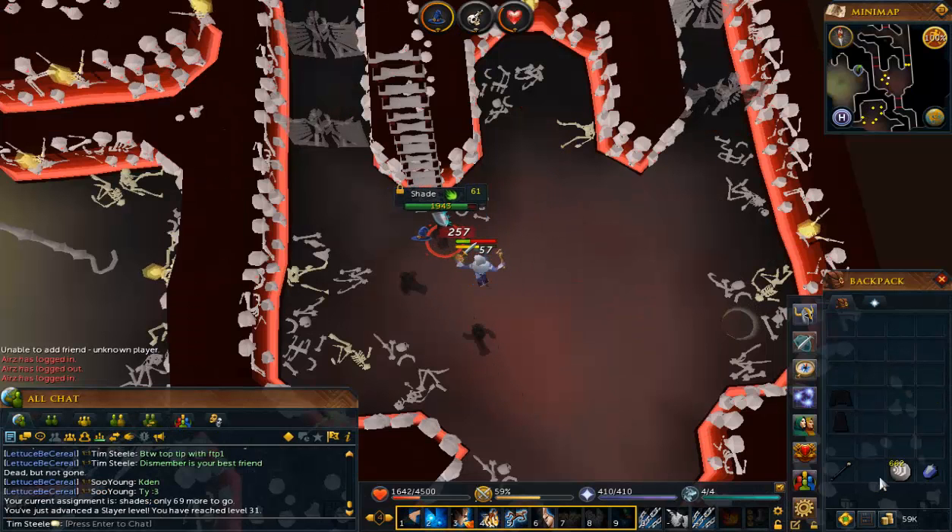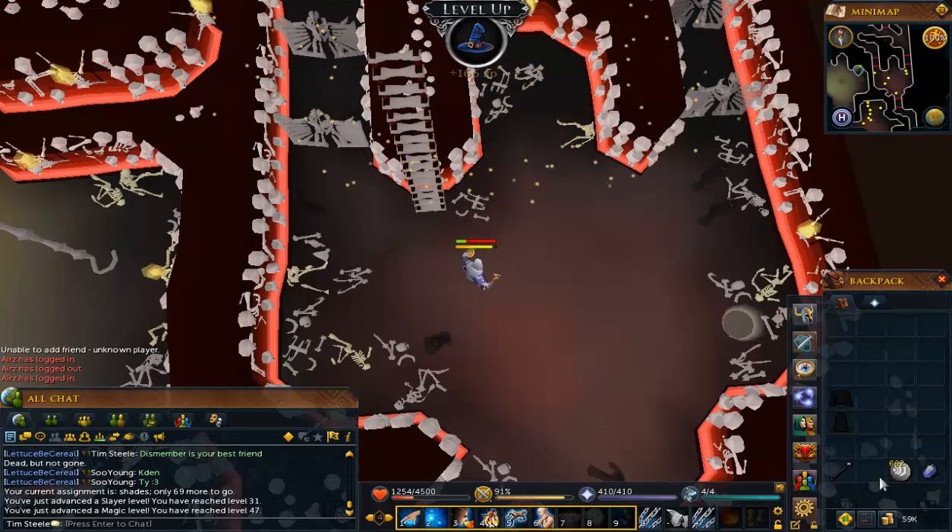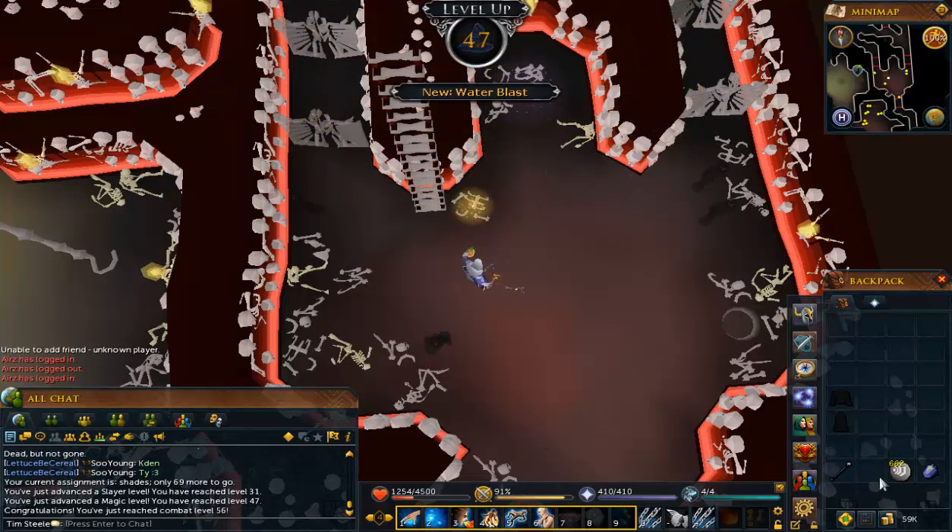What I'd quite like is a slayer task I can actually left-click, so I'm probably going to go to Canifis next time. But this one is significant — that gets me 47 magic, which unlocks Water Blast.